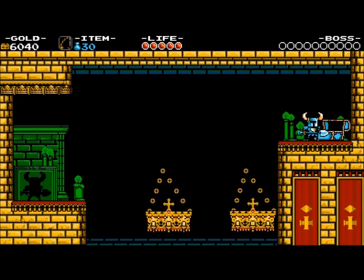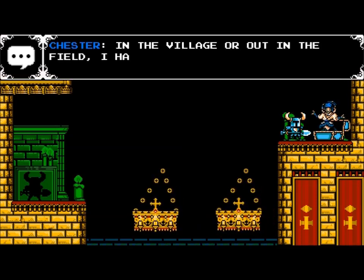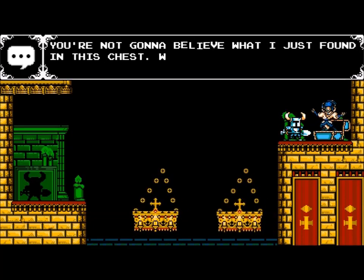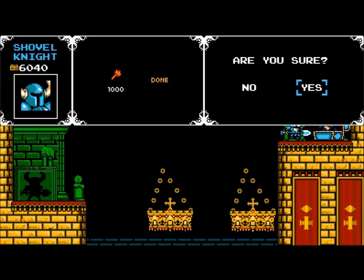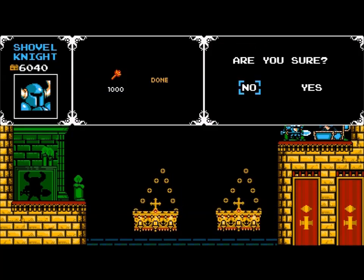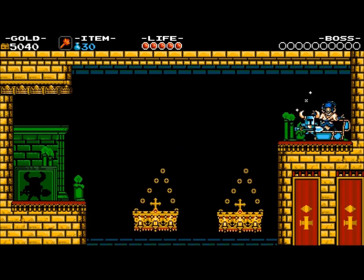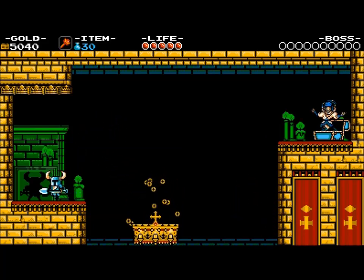Chest! I thought it was automatic — oh well. In the village or out in the field, you're not gonna believe what I just found in this chest. That's Conjure's Fiery Blast — the Flare Wand. We've actually seen people using the Flare Wand already, and we are going to get one of our own.